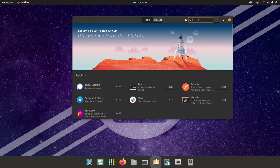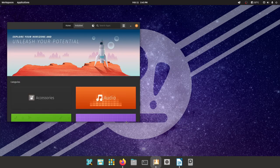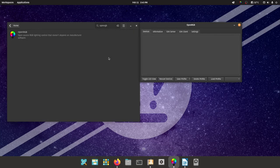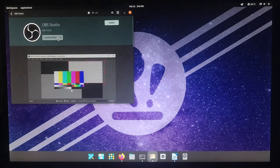For further customization, you can install GreenWithEnvy, an Nvidia fan control app that lets you create custom fan curves and run on startup via Startup Applications. You can also install OpenRGB for RGB control, which is now possible on Linux — though it only works with supported hardware. If your device isn't supported, you can open an issue on their GitLab page. For recording or streaming, you can also install OBS. Links to everything mentioned are in the description.